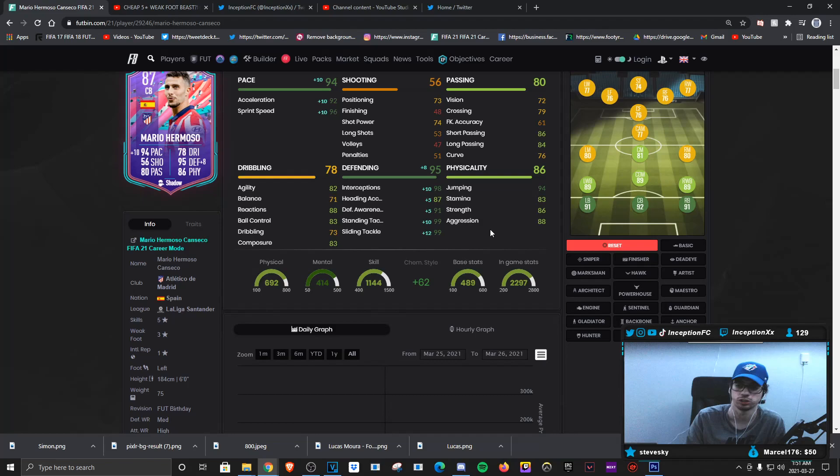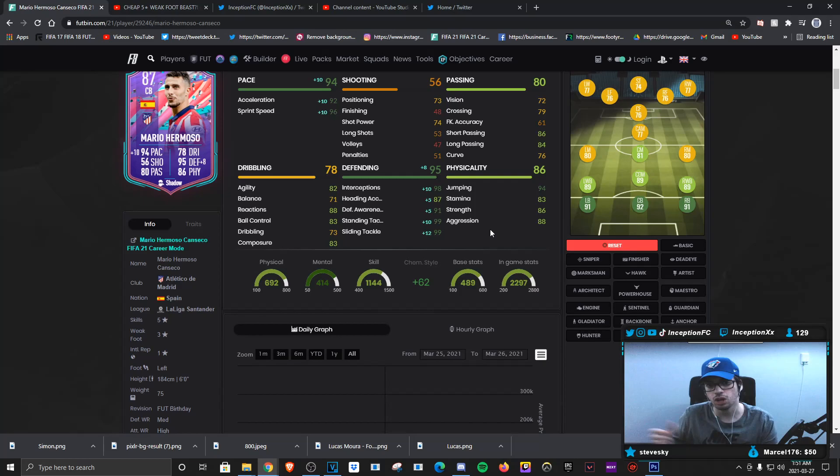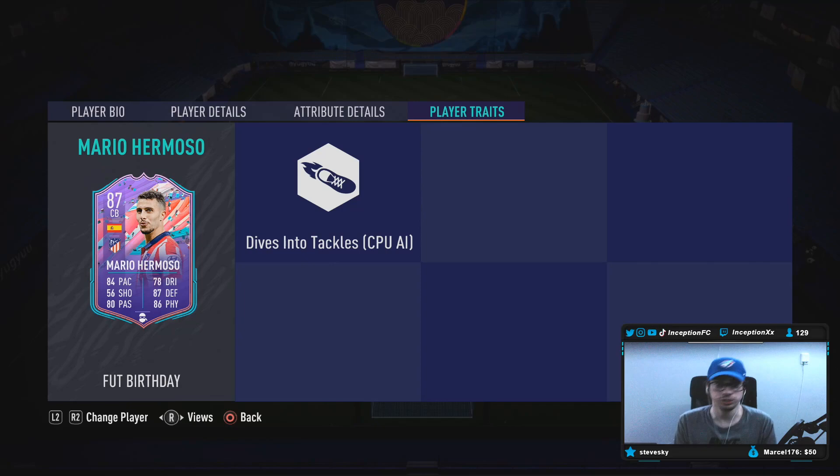To be honest guys, this guy looks like an absolute monster. I'd be very surprised if he actually sucked because the fact that he has the traits, the whole foot birthday concept of giving him the 5-star skill moves is cool. But obviously it's the dives into tackles trait that I'm looking forward to the most because I think it makes a really big difference when it comes to these defenders, even when you do use them, because it's just like an auto block.